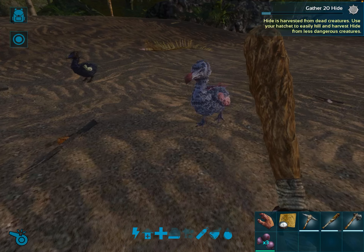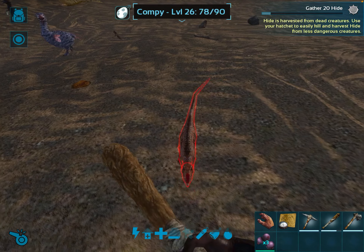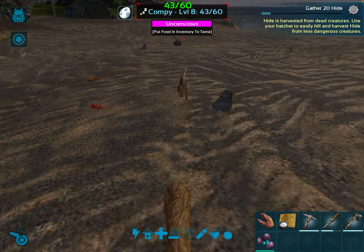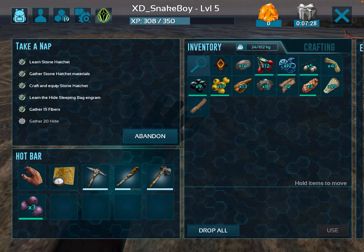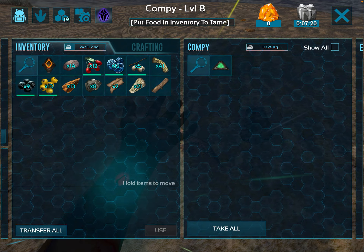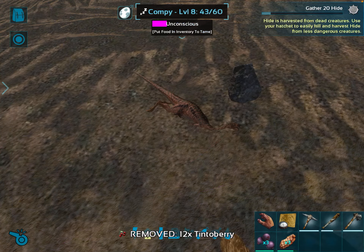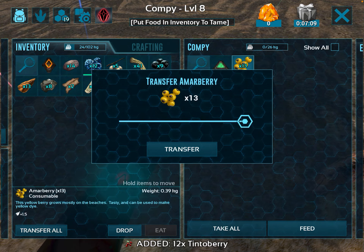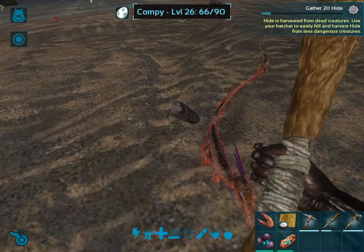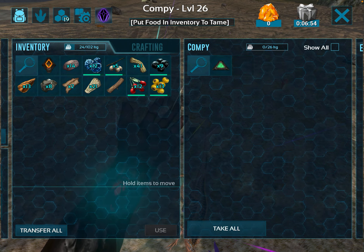Alright, so right now I am gonna tame some dodo. Yo, get out of here, you stupid compies! Nobody likes you, mate. What does that compie eat? Oh oh oh!